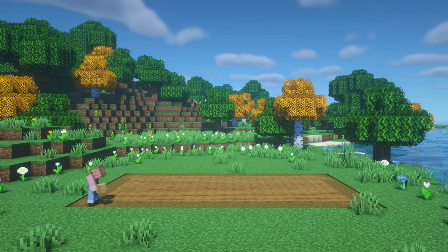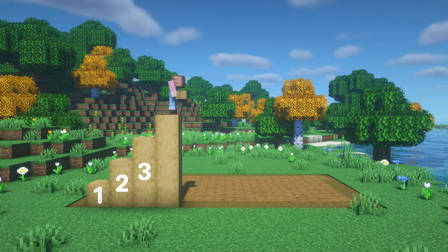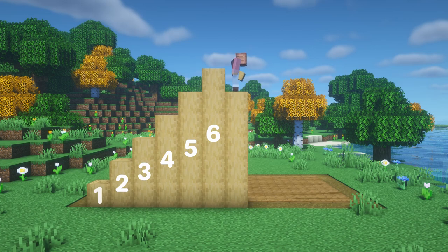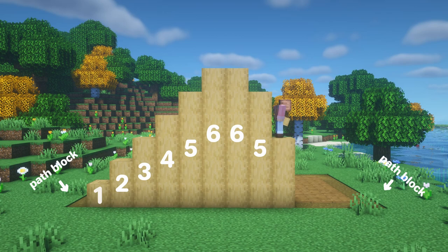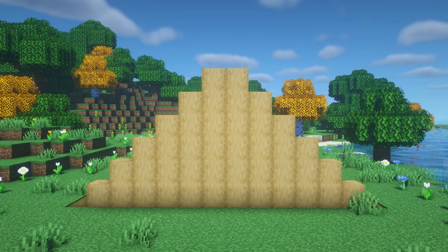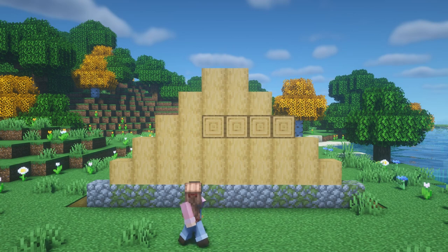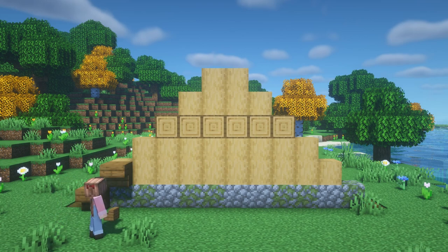Next, we'll construct the front wall by taking some stripped oak logs and building up a triangle shape following the dimensions on the screen. You'll be building right on top of the path we dug out in step 1, and you should have one path block left on either side when you're finished. Then replace the bottom row with a mix of cobble and mossy cobblestone. Finally, we'll detail the front with plain oak logs facing outward to show the rings.